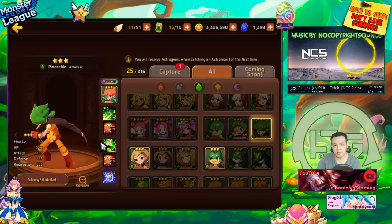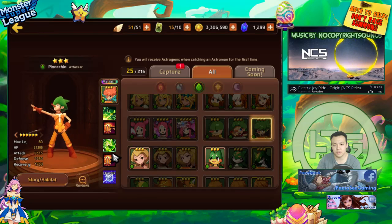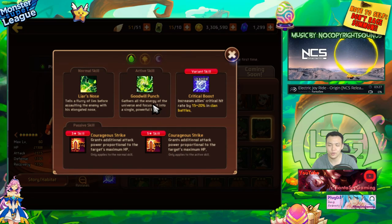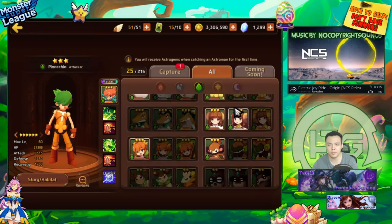This wood event monster is insane — he has Courageous Strike, which does a ton of damage to bosses. He also has a single-target attack that makes him do even more damage to the Titans. He's just one of the strongest Titan monsters in the game. But he was only available for a limited event, so you can no longer obtain him.